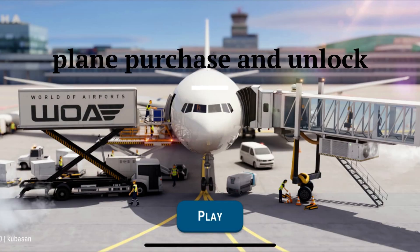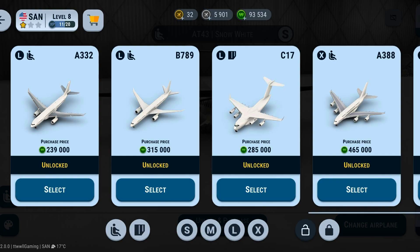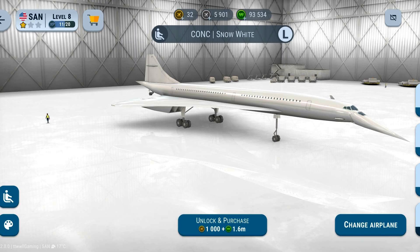Plane Purchase and Unlock: To purchase and unlock fleets, simply go to Fleets, then Configure, then Buy, and choose the aircraft you wish to purchase and unlock. Do note that unlocking only requires gold planes, and purchasing only requires wooler.